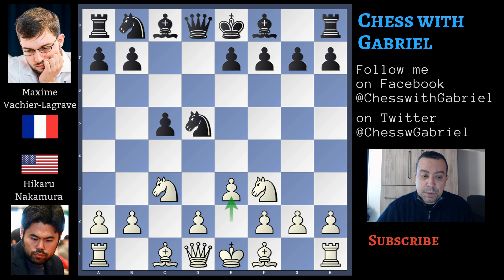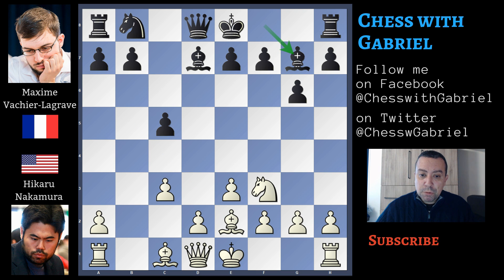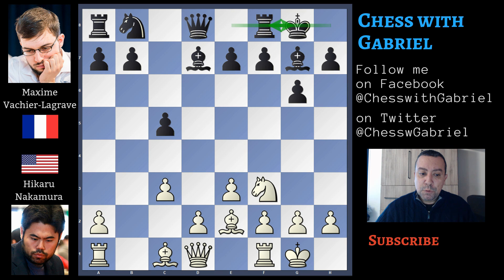Vachier-Lagrave captures on c3, b recapture on c3, and then he opens the fianchetto with g6. Bishop to b5 check, bishop to d7, and Nakamura, watching some computer lines, understood that the best move is to retreat the bishop to e2. Bishop to e2, bishop in fianchetto on g7, castle for white, and castle for black.